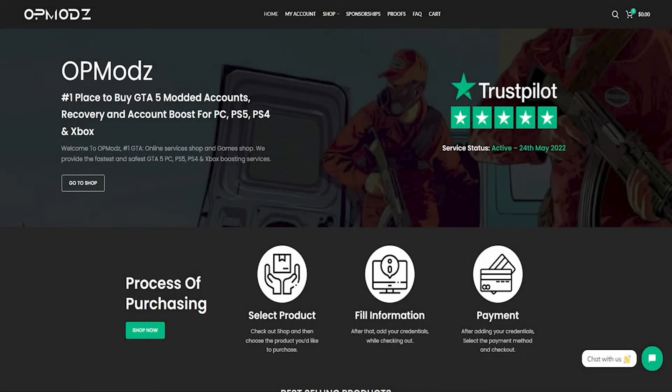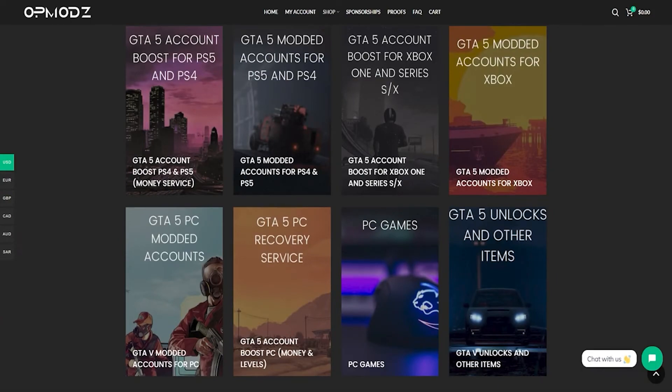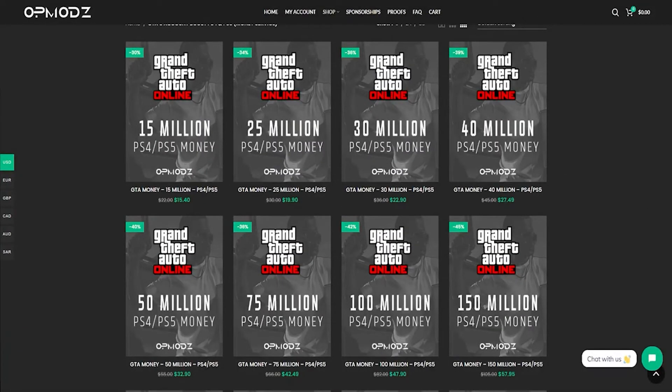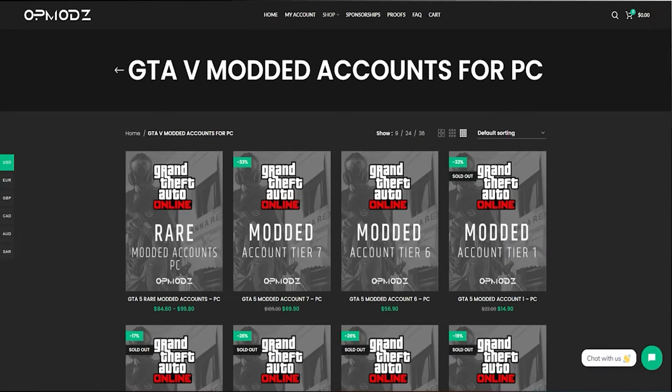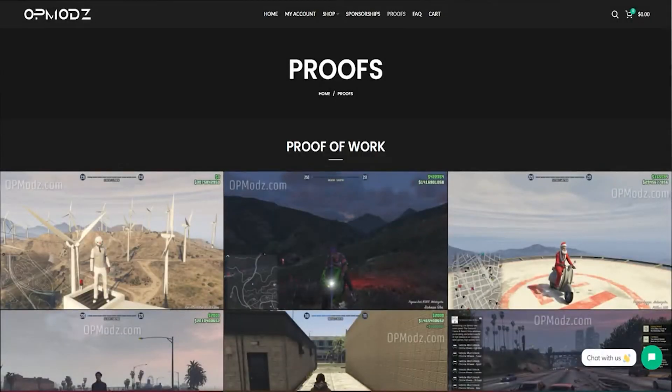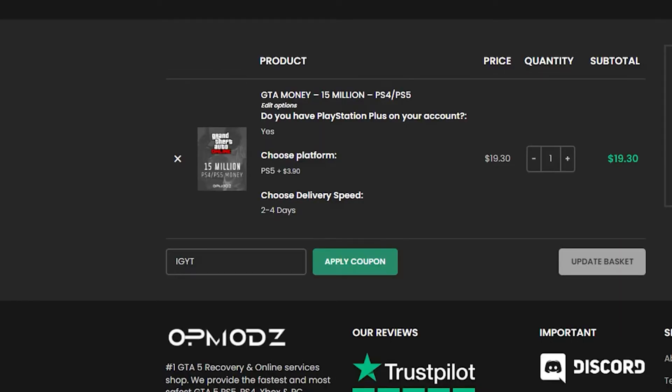Before I get into the video, be sure to check out opmods.com down below in my description. They have the best mod accounts available and the best prices for PS4, PS5, Xbox One, Xbox Series X and S, and even PC. They offer proof of work on their website and have amazing reviews on Trustpilot. Use code IGYT to save some money at checkout.